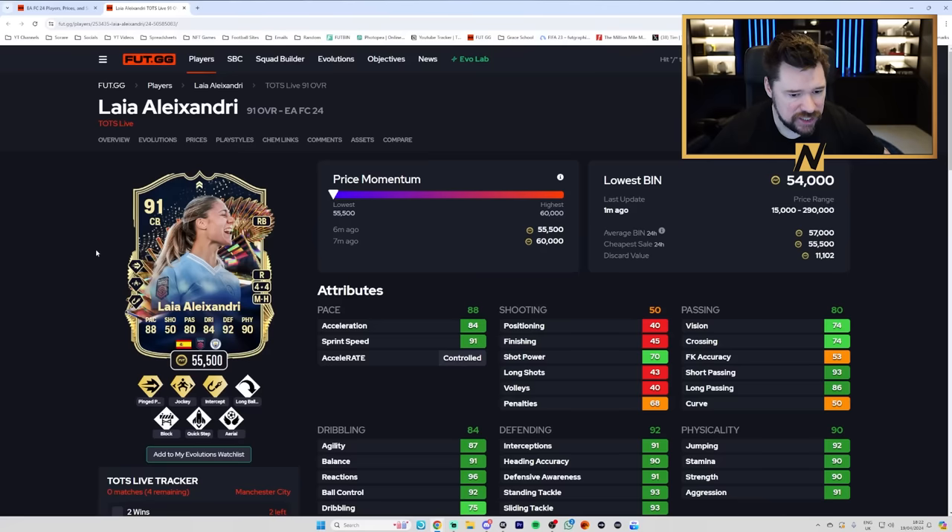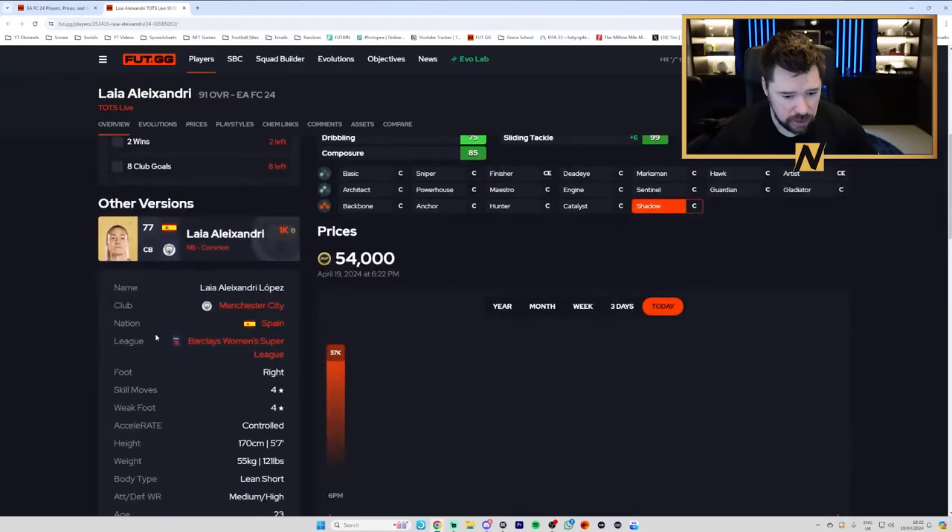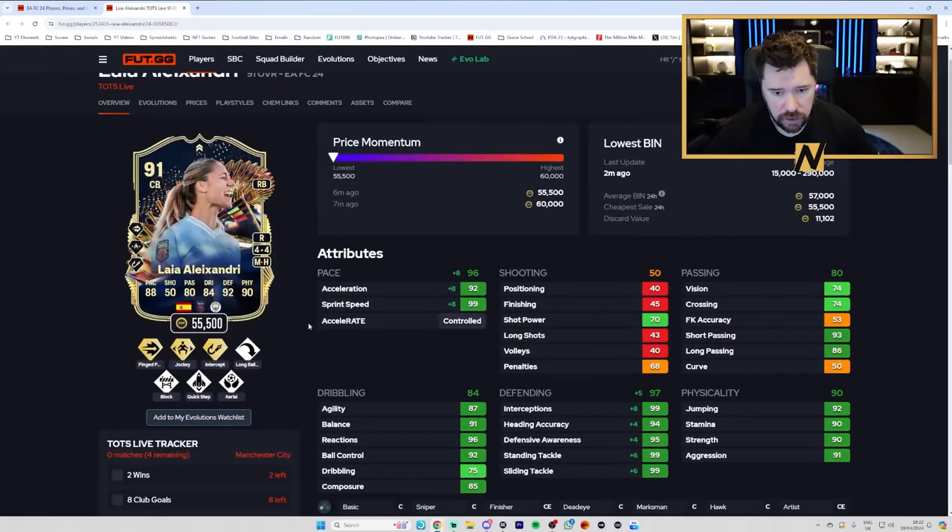Leia Alexandri has Ping Pass Plus, Jockey Plus and Anticipate Plus, 4-star, 4-star. She can play centre-back and right-back. Long Ball, Block, Quick Step and Aerial. As a right-back with a shadow she'd be incredible: top pace, top defending, good physicals, good passing — though not the best vision. Decent dribbling. Very good play styles overall. I probably wouldn't play her as a centre-back because she's 5'7". And of course, she's upgradable.